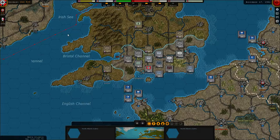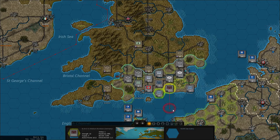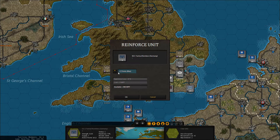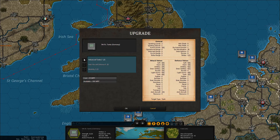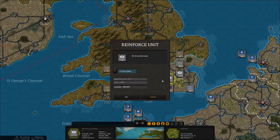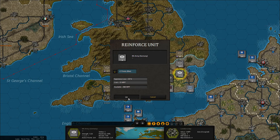In England, let's see what we can do. The bombers are grounded because of the weather, so they can't really do anything. I might as well just reinforce these bombers up to full strength. I think I want to upgrade my panzers as well to Advance 2. And then we can also reinforce the army here.